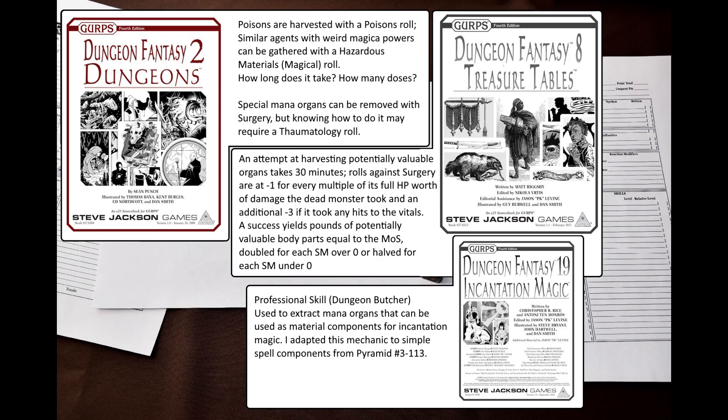Finally, GURPS Dungeon Fantasy 19: Incantation Magic introduces a new skill, Professional Skill (Dungeon Butcher). This one is used to extract mana organs that can be used as material components for incantation magic. I adapted this mechanic to gathering simple spell components from Pyramid 3/113 – you can find the link in the description.